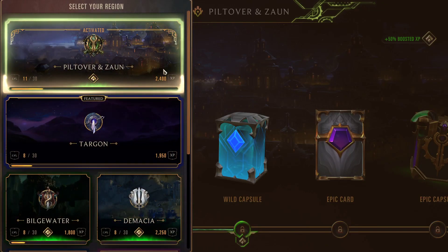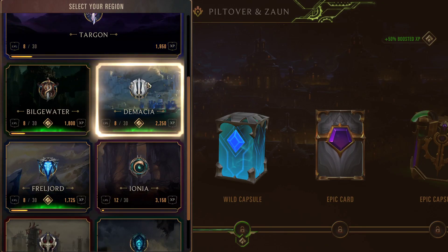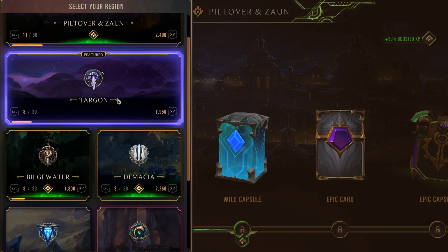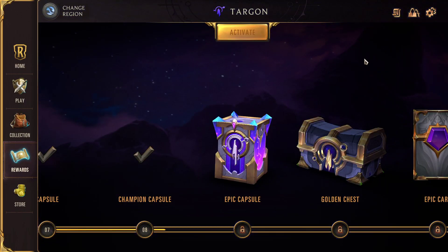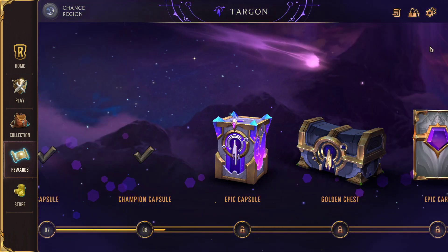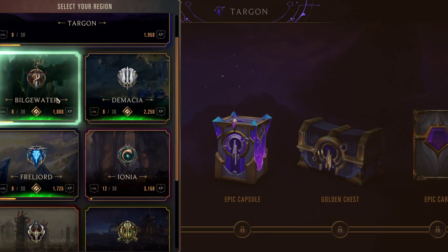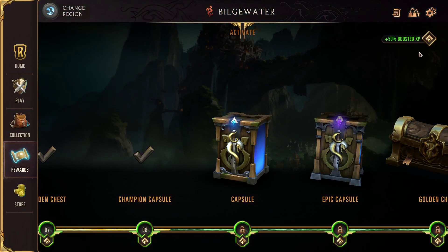The reason this is important is you're going to have a variety of different regions to select from. Targon is the one that does not have an XP bonus. You'll notice up here in the top right, if I activate it, there's nothing. While if I check any of the other ones, you'll see a 50% boosted XP. So in order to maximize your value, you want to go to the boosted XP regions.